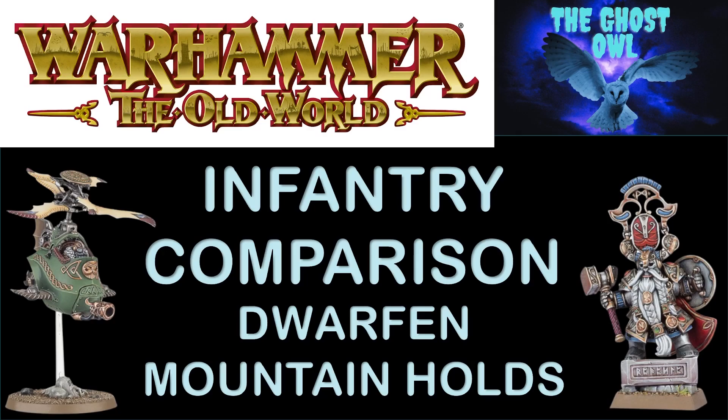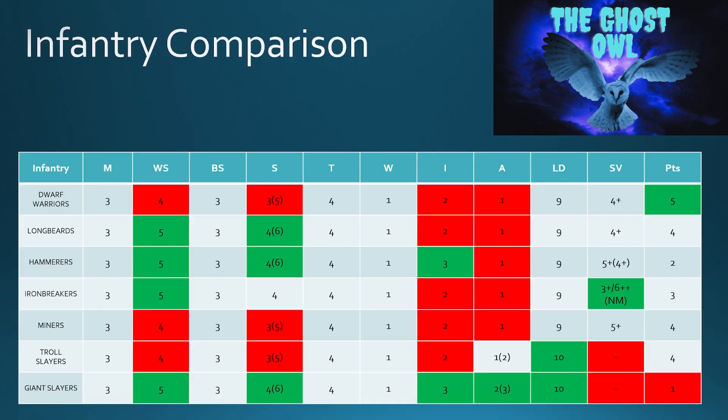Hello and welcome to the home of the Ghost Owl. In Warhammer the Old World we're now looking at the Dwarven Mountain Holds faction focus, covering a look at the melee infantry and a comparison of the units, their stats and their points. So let's take a look — a familiar table for those that have looked at the one we did for the characters, but I think we'll get more from this one.